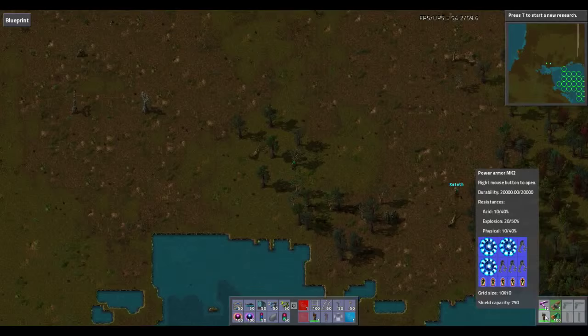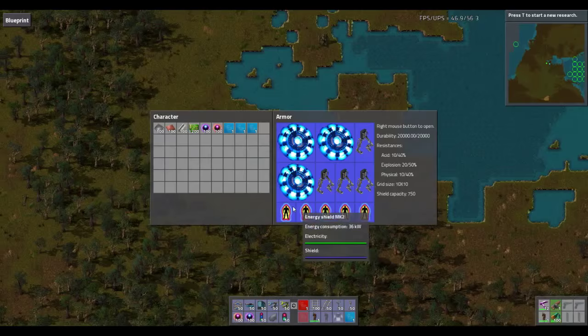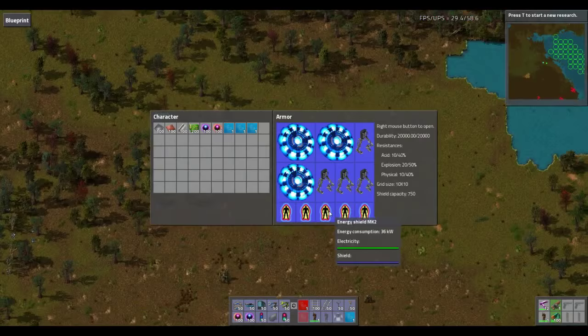The warframe — I've got two sets of armour. The first is the warframe. It has three fusion reactors, four exoskeletons, and five shields. Now, if you wanted to, you could ditch an exoskeleton and replace that with two more shields. That would get you a little bit more tankiness if you find that you're taking too much damage. I prefer the mobility because it allows me to run away very quickly.